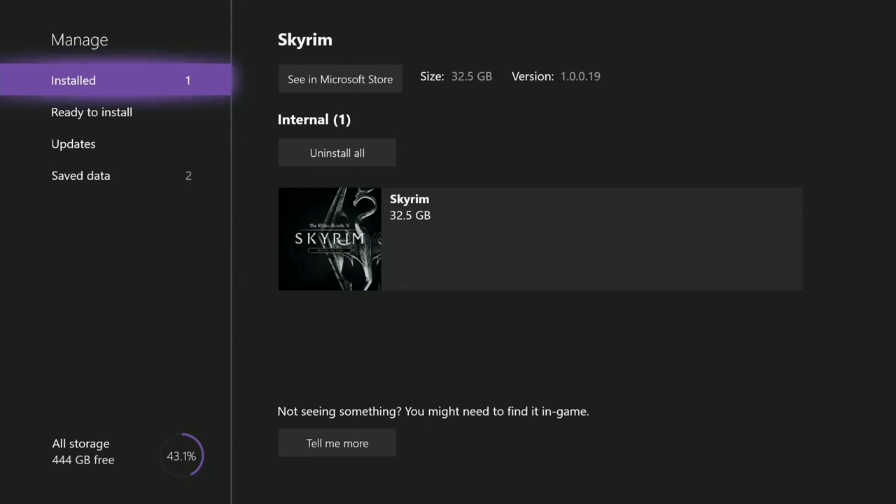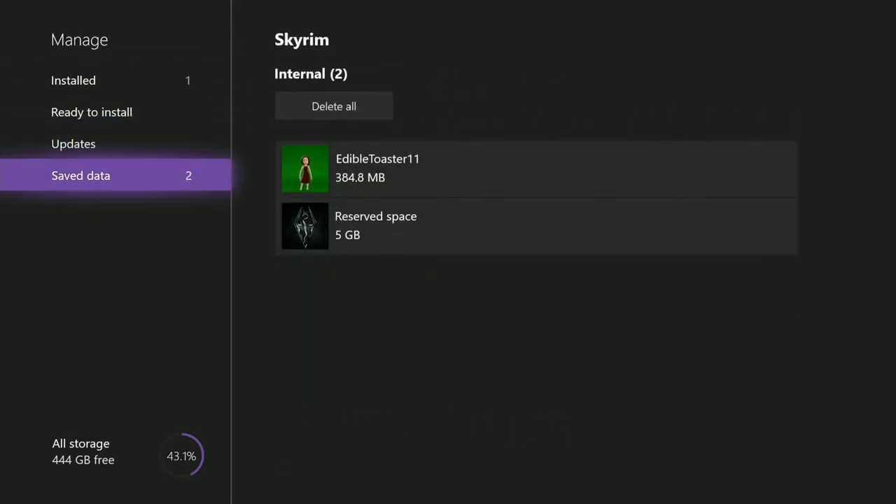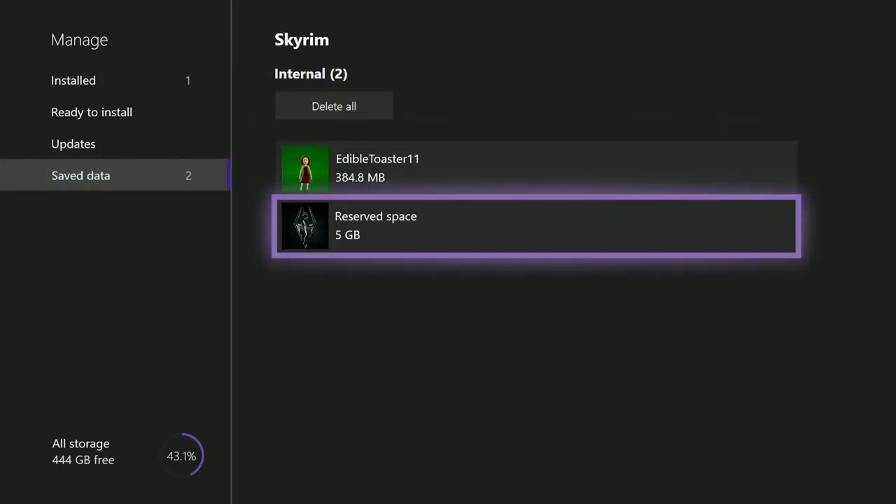I'm going to use the Toaster's Xbox One X because she hasn't been playing Skyrim — I know that sounds like a horrible sin. Since she hasn't been playing, I'm going to use hers and blow away her reserve space. Her mods are based on an older load order I did months ago and set up for her, but she never used it.